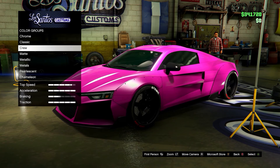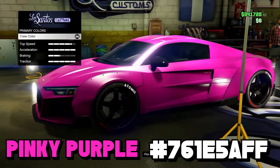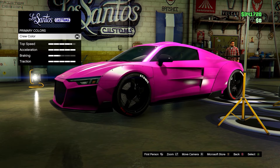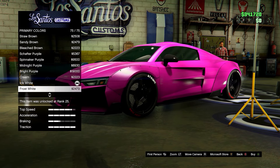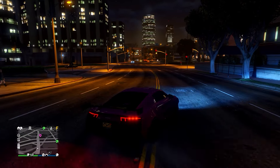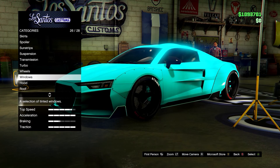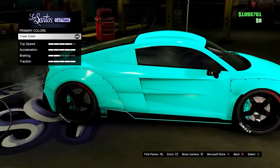Next we have this pinky purple kind of color — it's like a bright pink. Here's the hex code as a crew color. I have added the ice white pearlescent as usual, it just adds a nice shine. I just prefer to add it, but hopefully you like this color.